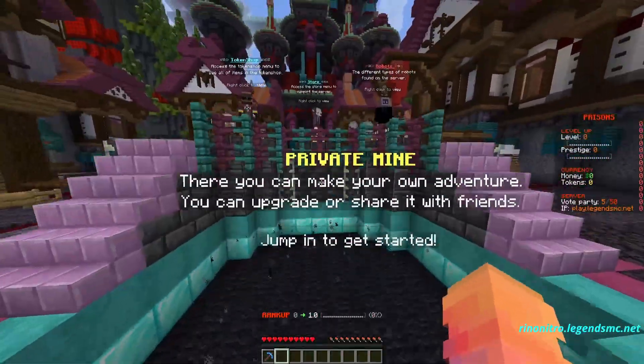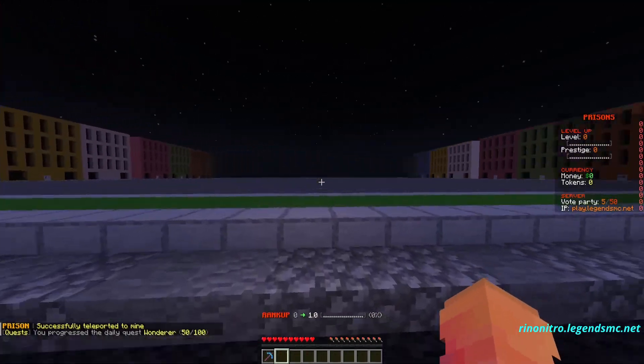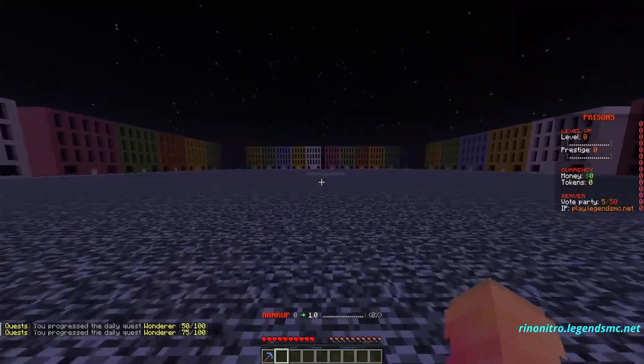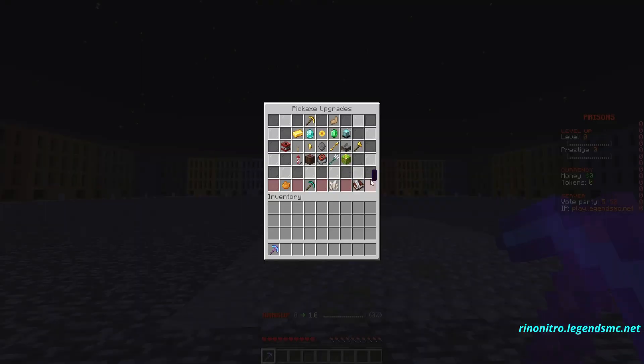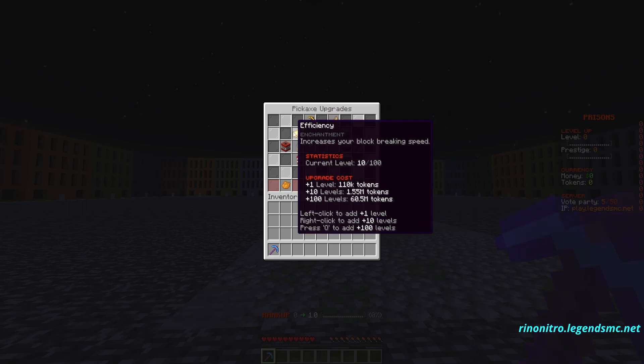Simply to start off you jump into the portal to head towards your mine. Over here is this amazing looking mine, and in the middle is where your mine begins. Inside the mine there are some awesome upgrades — as you can see there is the classic haste and the jump boost.